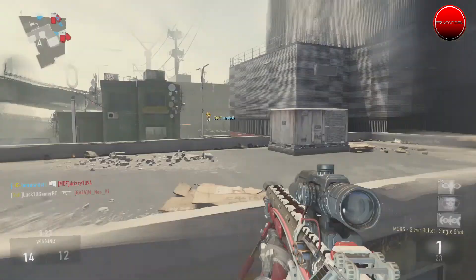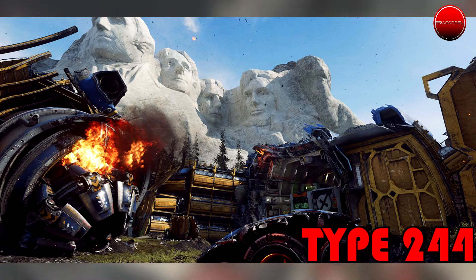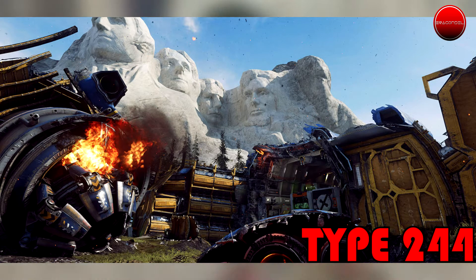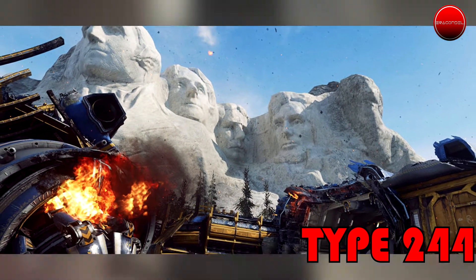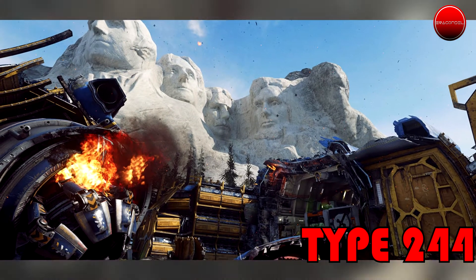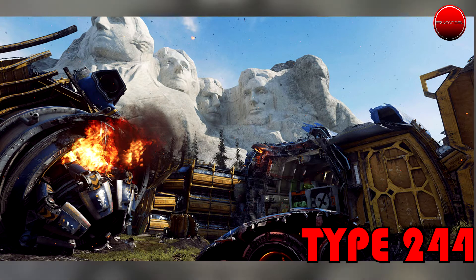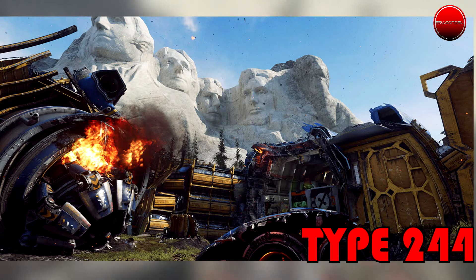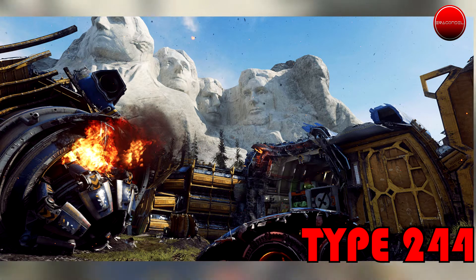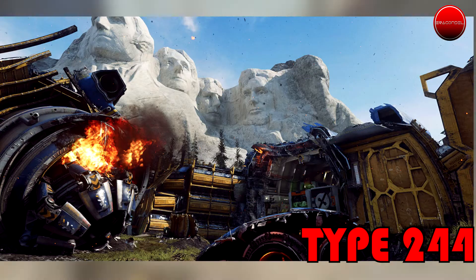Over here we have the second multiplayer map, which is Site 244, and this map already looks dope. Its description says: An alien spacecraft has crash-landed, spilling its mysterious cargo under the shadow of Mount Rushmore, USA. This medium to large 3-lane map allows for any style of gameplay, focusing combat through the spaceship's fuselage and around the debris-littered landscape. Use the map-based score streak to crack open an alien spore and instantly enhance your perks and exoskeleton abilities. In my opinion, this is another great map — I think it's the map for ARs and snipers, maybe SMGs too. We'll see in the future.